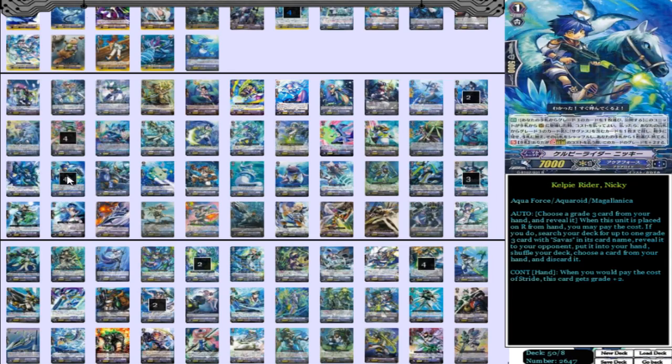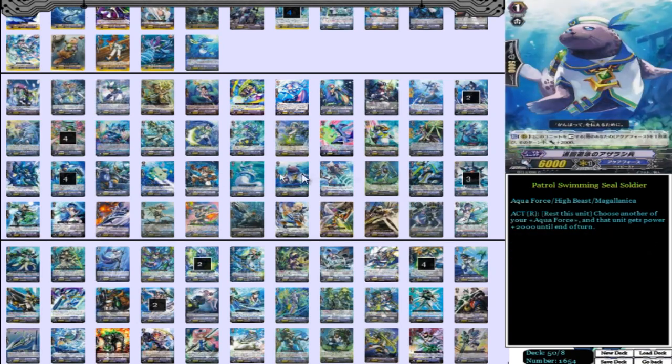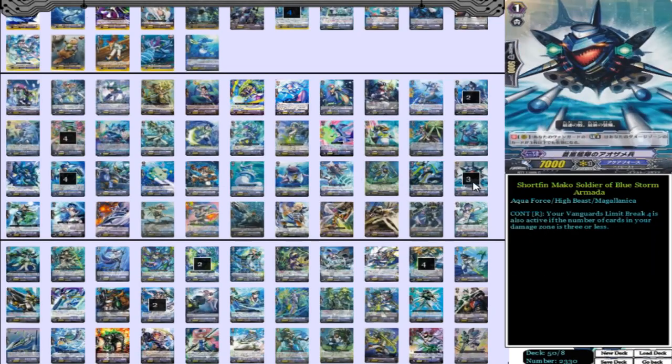Then we have 4 Kelpie Rider Nikki — your stride enablers, good stuff. Then we have 3 Makau, Soldier of the Blue Storm Armada. What he does is: your vanguard's limit break 4 is also active if the number of cards in your damage zone is three or less. So basically he enables limit break for the whole entire game if he's on your rear guard circle. You just throw him on your rear guard circle and you can use Reverse's skill whenever you want. Stride is so strong and you use it so much that you only get to use Reverse's skill twice, maybe once, but twice if you get lucky.